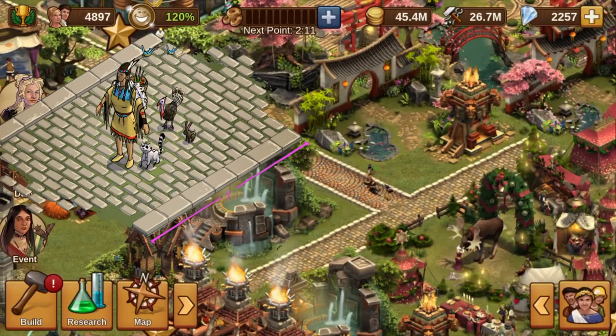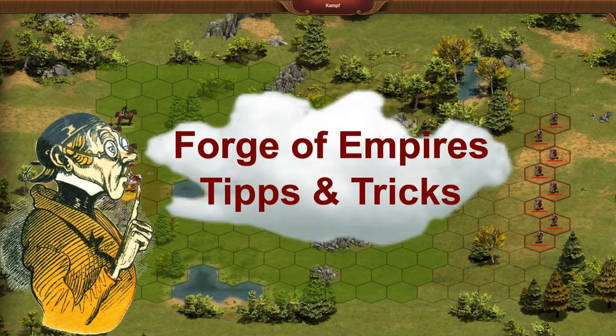After building the new Menagerie, Sacagawea and her pets are walking through your city.